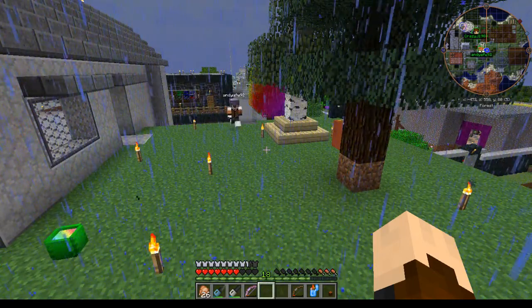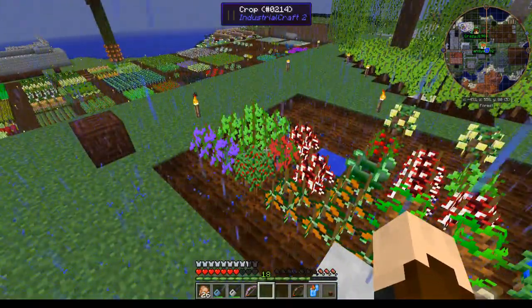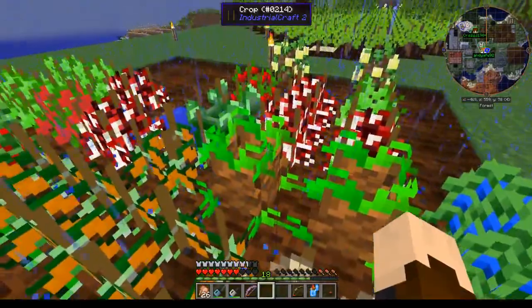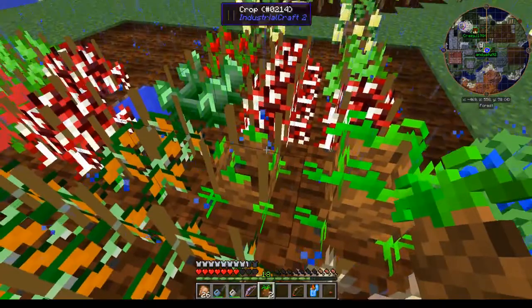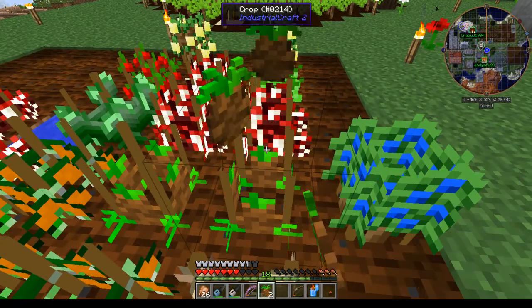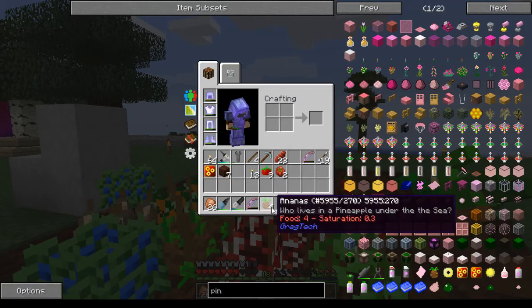There is a new crop — it's called ananas, which is basically a pineapple. This is what it looks like when it first grows, just a little smaller, and this is what it looks like when it's ready to harvest. You get your ananas — who lives in a pineapple under the sea.